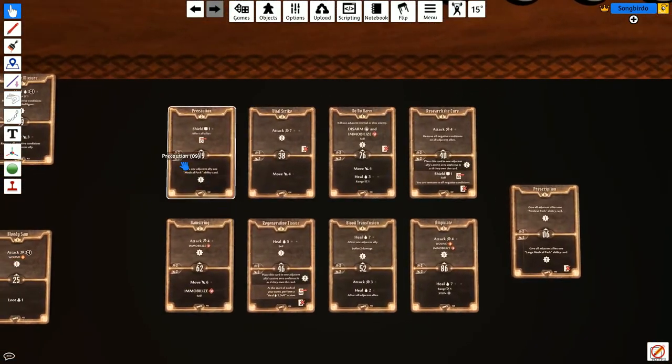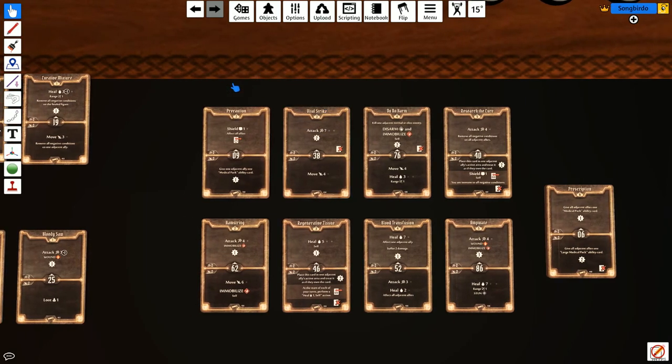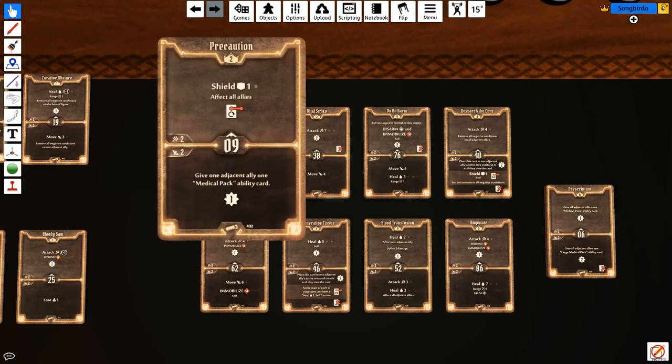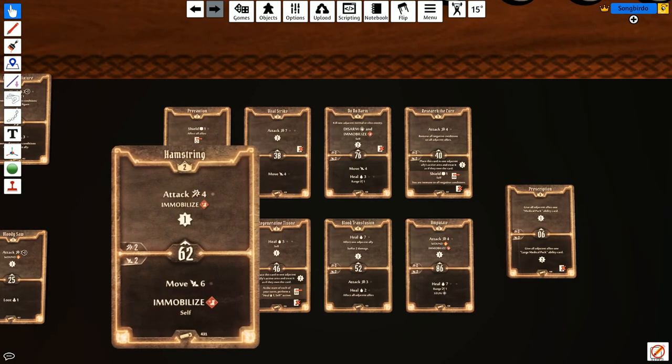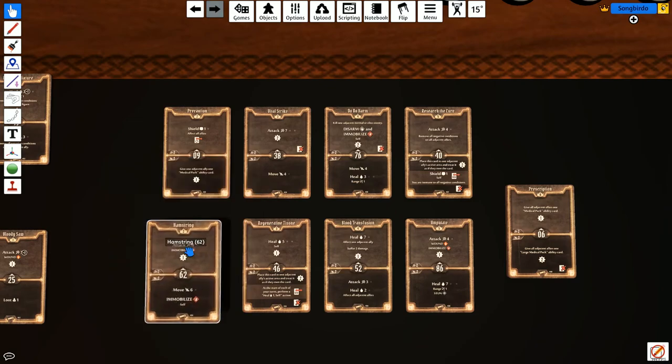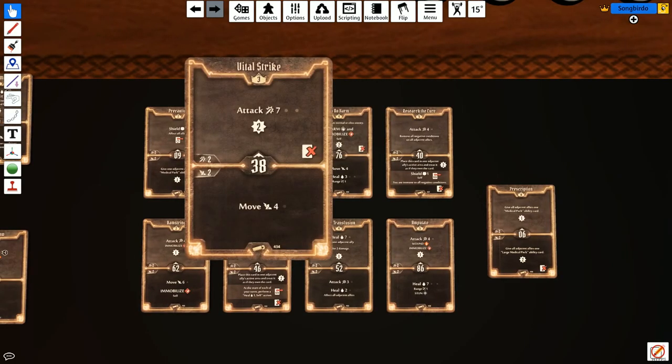This is based off of what I played — I actually retired my Sawbones after three scenarios. For the level 2, we want the heal bottom, which is a heal 4 bottom essentially — really, really good. The top is just another attack 4; we got plenty of attack 4s. The bottom 6 move is kind of good but you immobilize yourself, so this is just not that great. We're using it for the bottom. The level 3 we're using for a move 4 more than anything, but the burn attack top is good.